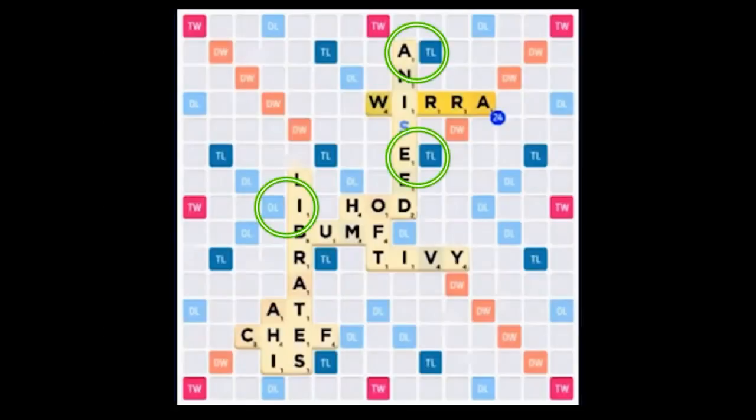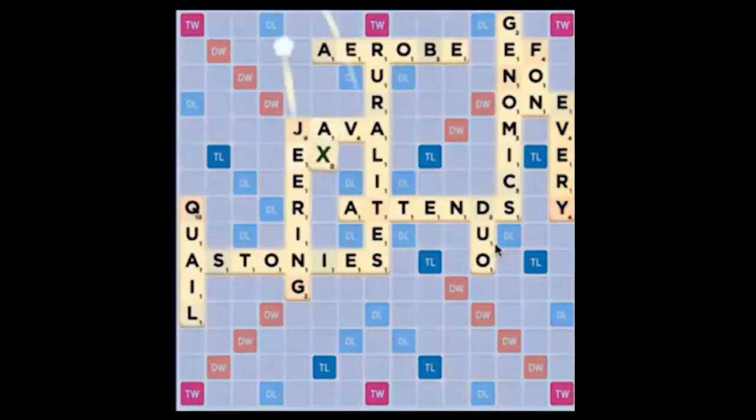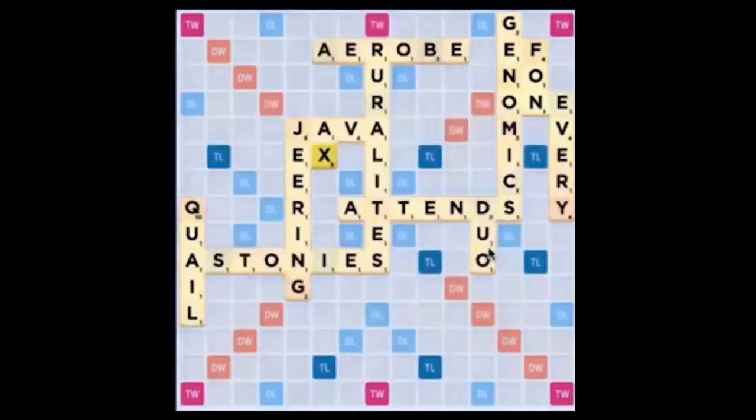Therefore, when you draw the X, you should identify the best bonus squares available on the board where you can play it and focus on the short words that fit there. Sometimes you'll even be able to drop the X down all by itself on a triple-letter score and score 50 or more points in the process.